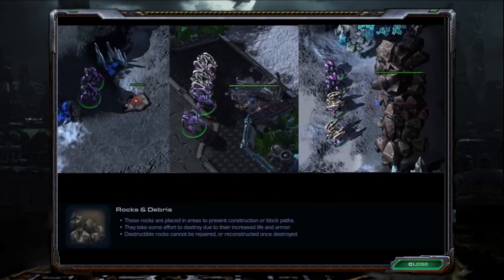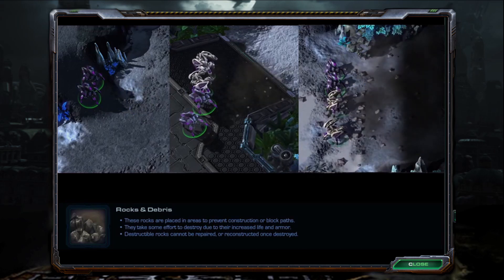Rocks and Debris are placed in areas to prevent construction or block paths. They take some effort to destroy due to their increased life and armor. Destructible rocks cannot be repaired or reconstructed once destroyed.